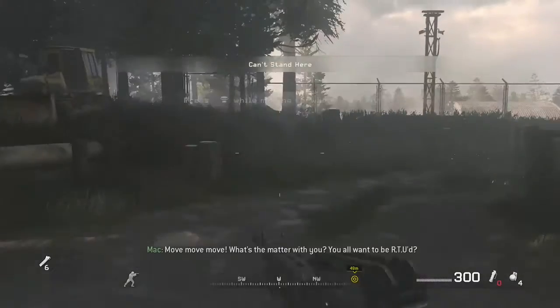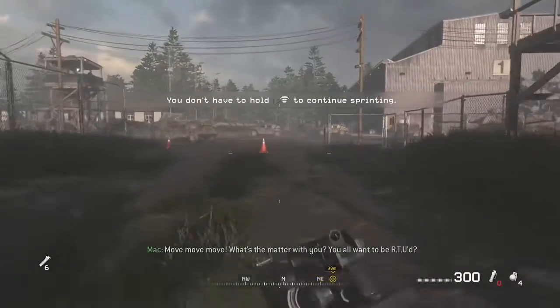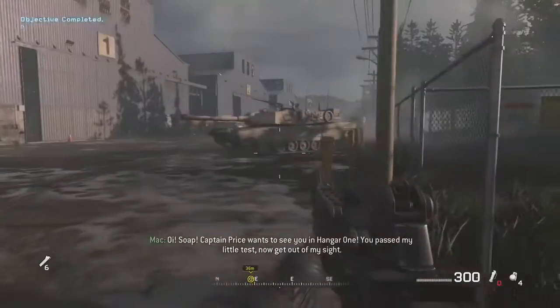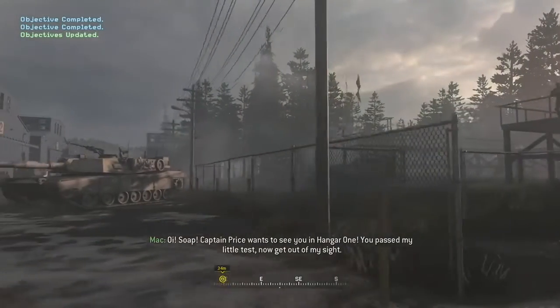Move! What's the matter with you? You all want to be RTU? Oi, Captain Price wants to see you in Hangar 1. You've passed my little test — now get out of my sight.